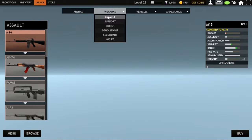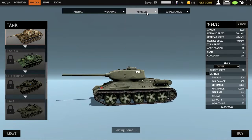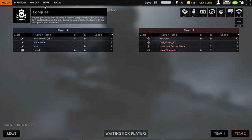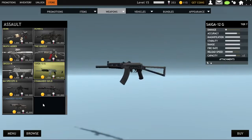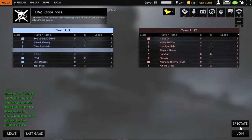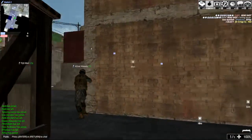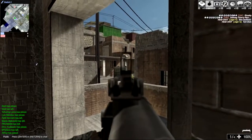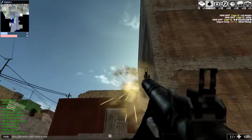After decorating your inventory and character, jump into the server and play. Until you've reached level 20 or above, half of the players have premium weapons. The weapons and vehicles are too excellent at killing people — like the Patriot, Saga 12, and other premium weapons. Some of them are one-shot, one-kill. Except for the RPG, it will also one-shot one-kill, but you must shoot the RPG right at their face or body.